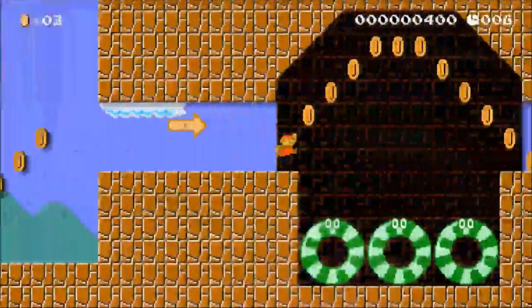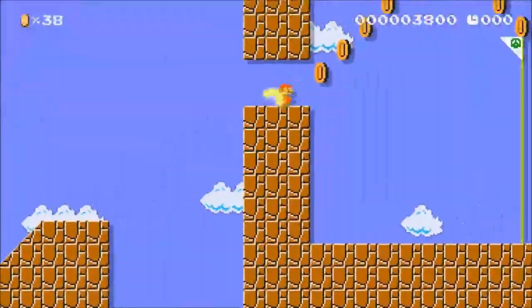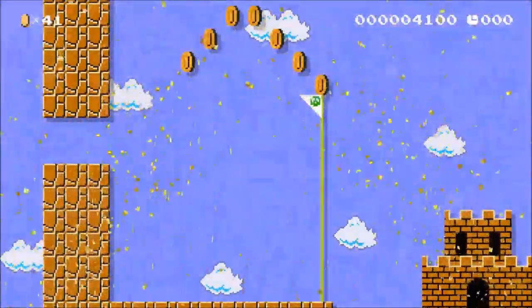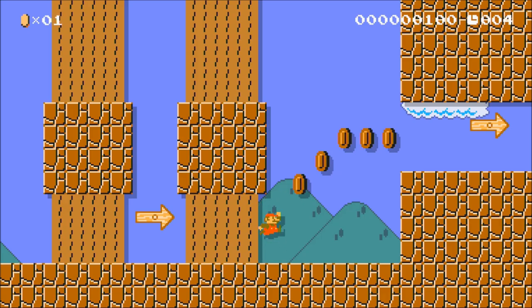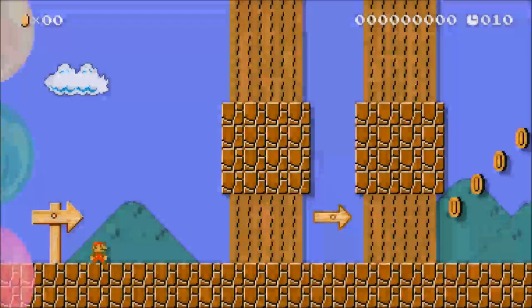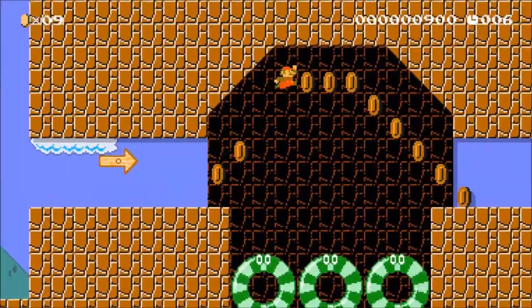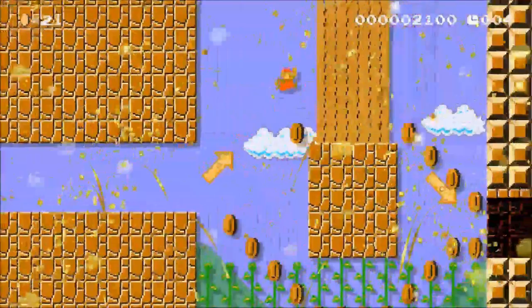The first of these is corner boosting. This is done by jumping into the corner of a block from below. The reason this works is because Mario is trying to partially clip into the wall, and Nintendo programmed the game to push any object inside the wall out, as you can see here. This trick is very useful because it can be used multiple times in the same level.